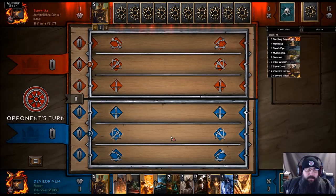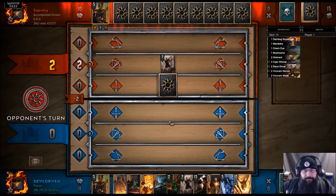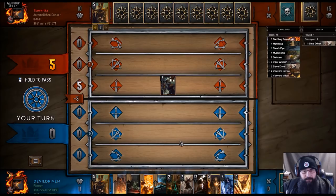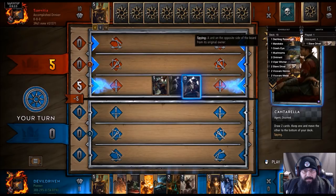We win the flip, which is nice. We'll see what he plays first. Looks like Spies — oh, here's our chance. If we spy now we can use our leader and take the round, I believe, because her hand right now isn't very good.